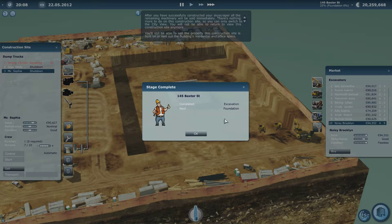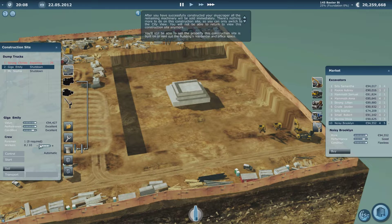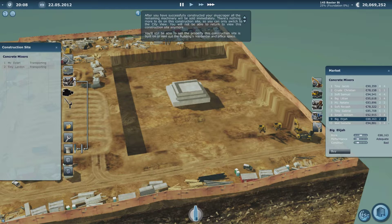Stage one is now complete. The next stage is Foundation. So we no longer need these - we'll take the workers out of them, there's no need for them. It's just using up resources. You want to keep as many workers as you can spare. For this we need to order one of these cement mixers. We'll buy a tiny landing as well, so we've now got two of them being transported.